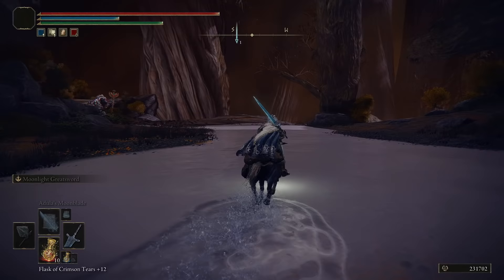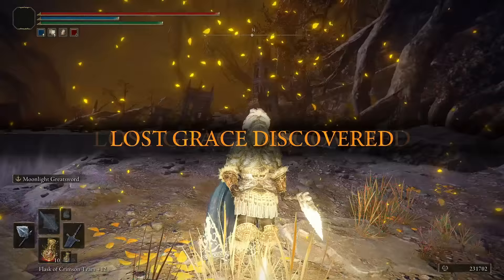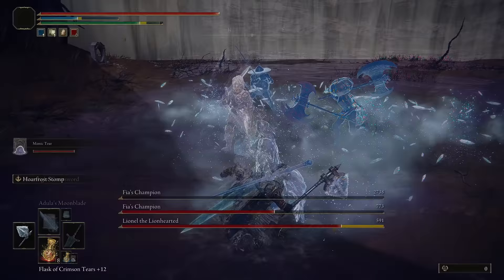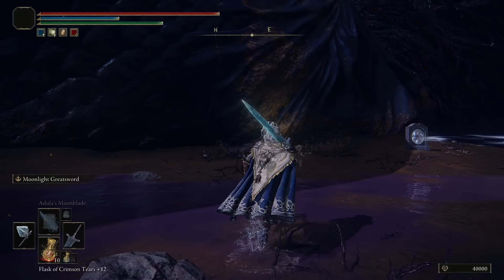You'll need to take a right and cross the chasm using the roots. Once past the roots, keep going towards the cliff edge and you should spot the Nameless Eternal City site of Grace. Rest at this, then continue into the city. When you're in the ruins, traverse up the rooftops and the roots to make your way to the Across the Roots site of Grace. From here, simply go inside the large area and you'll fight Fia's Champions — again, not an easy fight toward the end. Once you've beaten this boss, you'll get a new site of Grace, and Fia should be near the back of the area near the teleport gate.